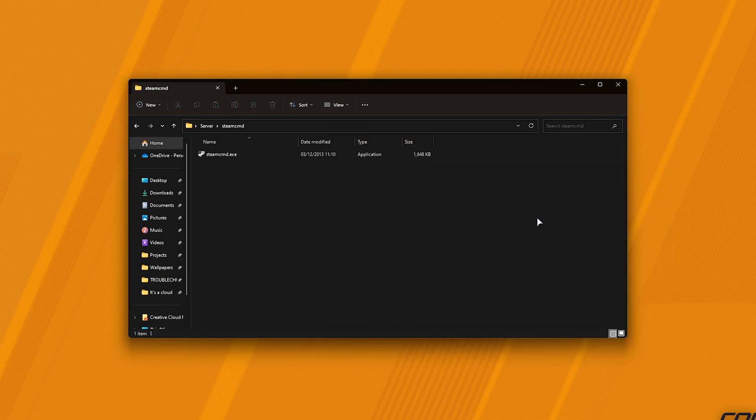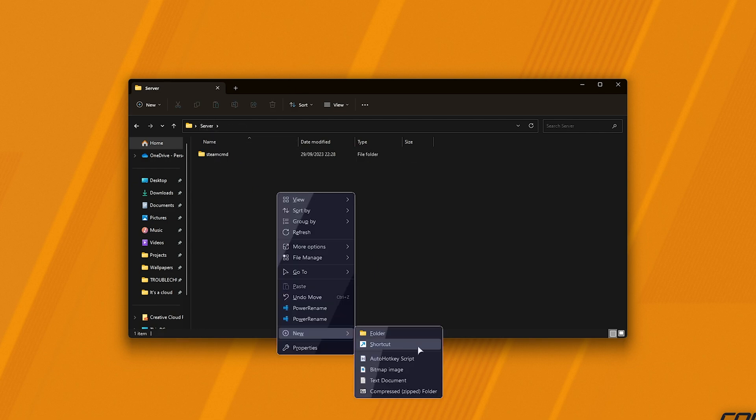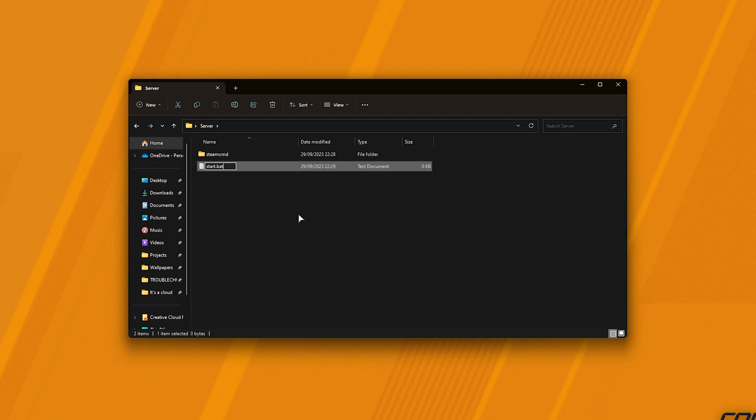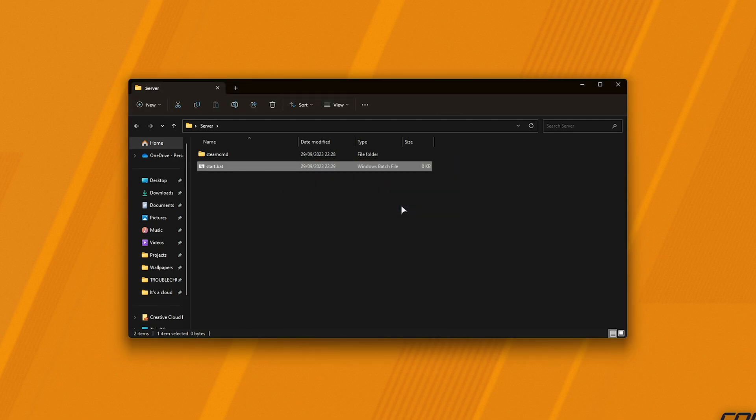It'll download a zip file that contains SteamCMD.exe — this is the file we'll be using to download CS2's files. So I'll make a new folder on my desktop called maybe 'server', and inside of it I'll make another folder using Ctrl+Shift+N or right-click New Folder, and I'll call it 'SteamCMD' one word. We'll open up this folder and extract SteamCMD that we downloaded previously into here. You can then close and delete the zip file. Once you've extracted it, head back a folder, then right-click New and choose Text Document. We'll rename everything including .txt with start.bat. Hit Enter and confirm the change of file type.